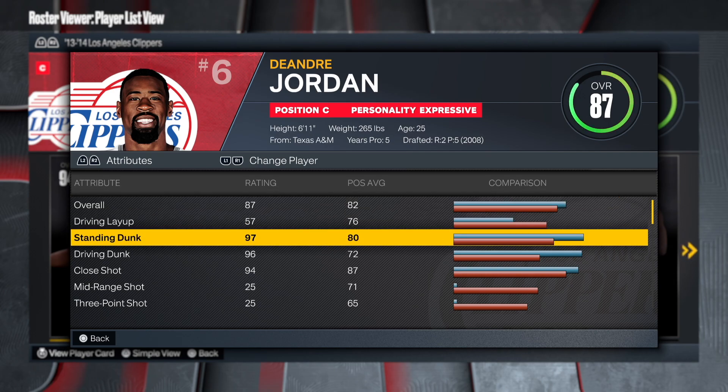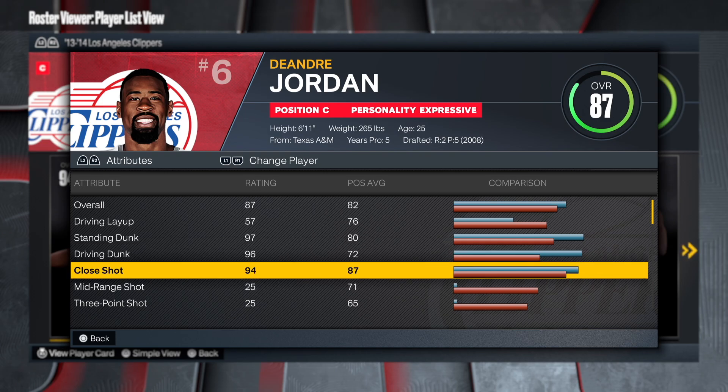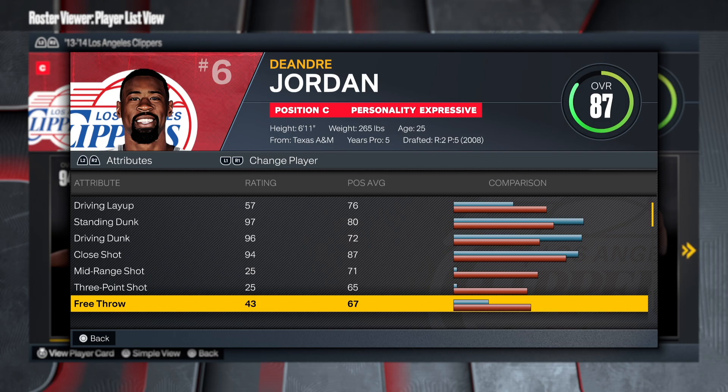He's an 87 overall. I'm only gonna speak on the high attributes. He has a 97 standing dunk, 96 driving dunk, and a 94 close shot. This is basically your blue and red inside paint beast type of center — looking like an amazing center.